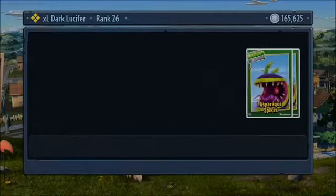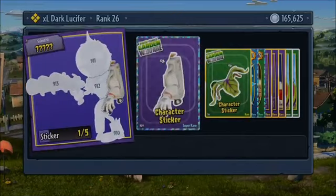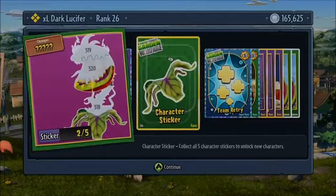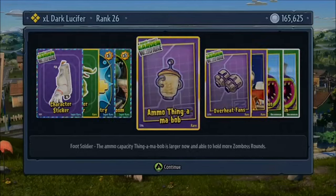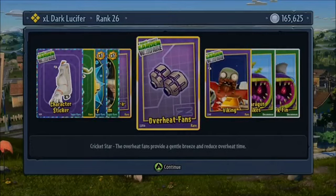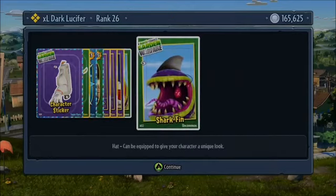Alright, so we've got a mixture of a few things here. I've got another Scientist I think, Part of Chomper, Team Retry, Goop Shroom, Goop Shroom, Ammo Thingamabob — Foot Soldier with the ammo capacity and the Thingamabob is now able to hold more Zomboss rounds. Overheat Fans, Viking, Asparagus Spikes, and Shark Fin. That's pretty nice — I think that's a good pack.